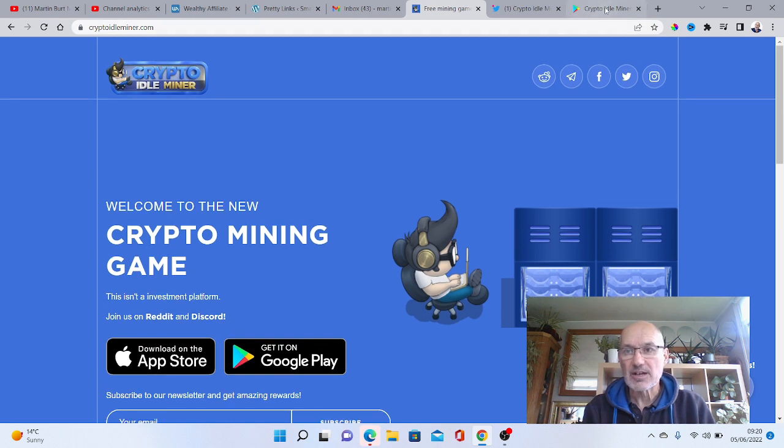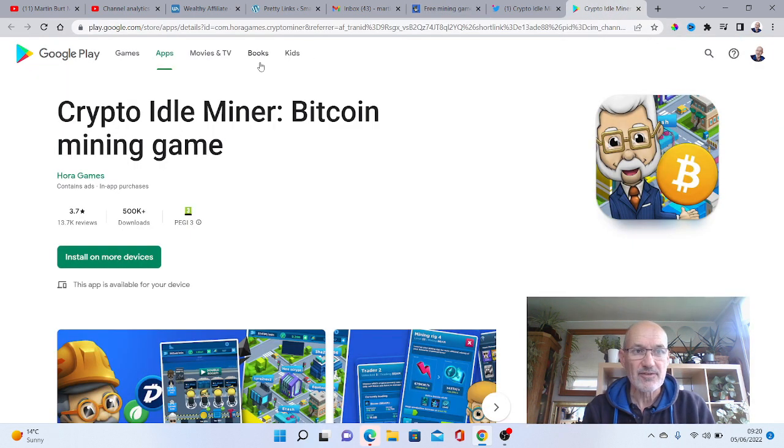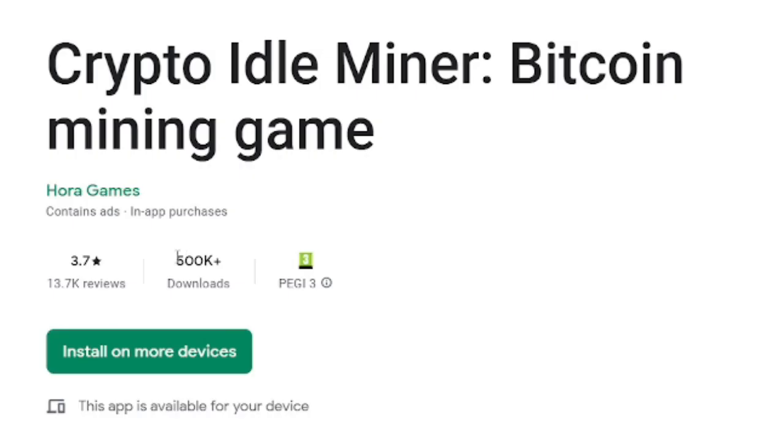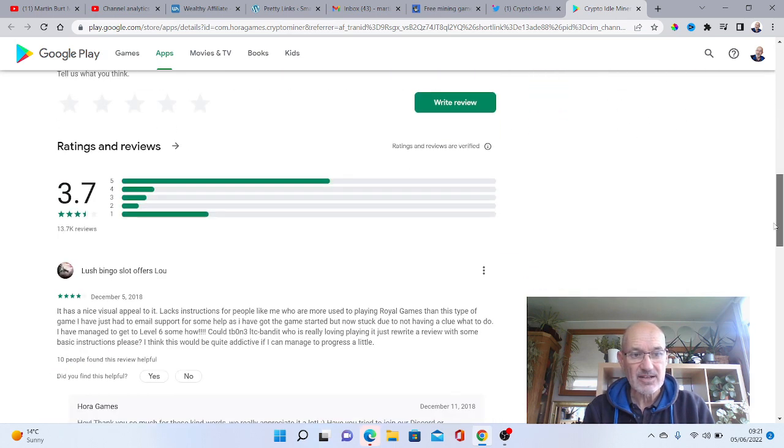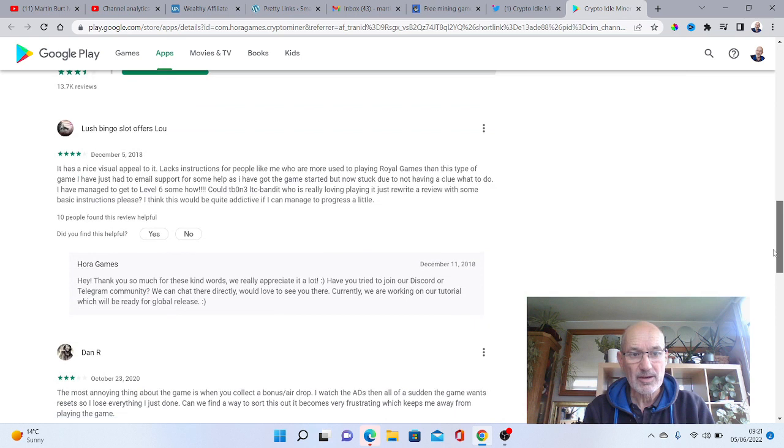Before we go and look inside the app, let's just have a look at the Google Play page. It's had over 500,000 downloads and it's got 13,000 reviews at a rating of 3.7, which is not a bad rate over that many reviews. There are various comments people are talking about, and the developers — Horror Games — are reacting to comments and helping people out as well.